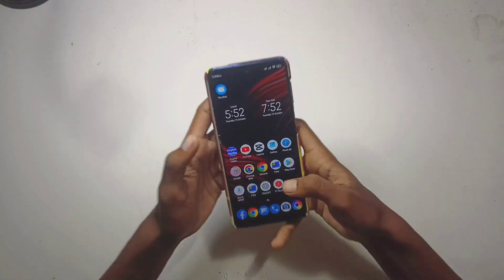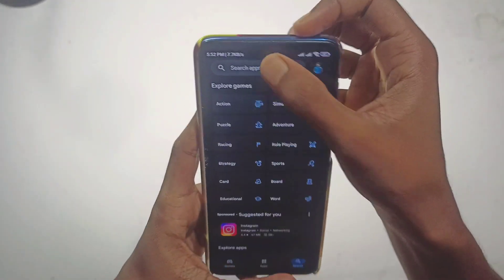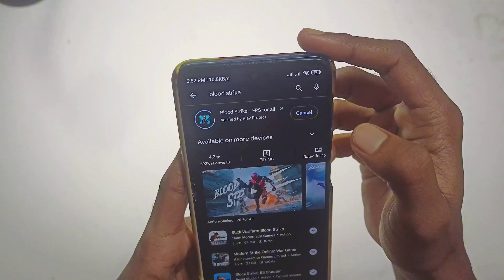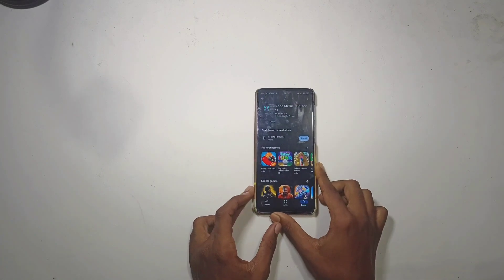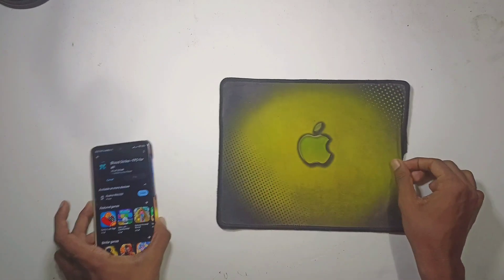Hey everyone, hope you're doing great! Today I'm going to show you how to play Blood Strike using a keyboard and mouse on an Android phone. Here is my phone — it is a Xiaomi Poco M2 Pro. I actually have two phones; I usually game on my Realme 7, but for this video I'll be using the Poco M2 Pro. My main gaming phone is the Realme 7.